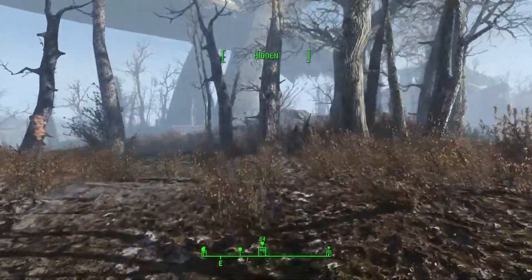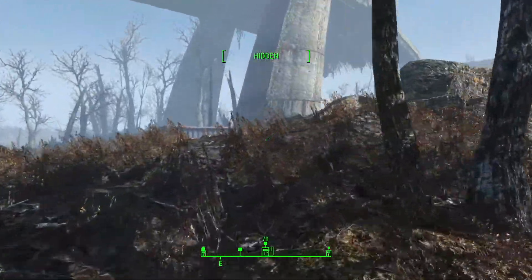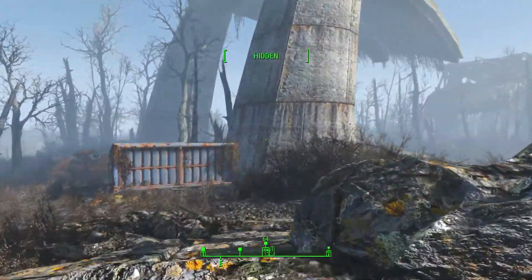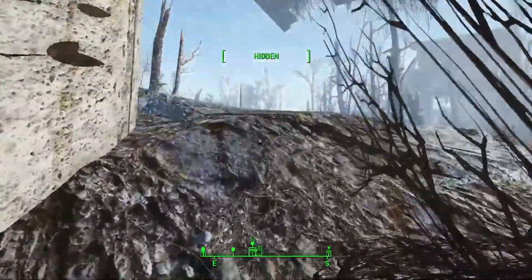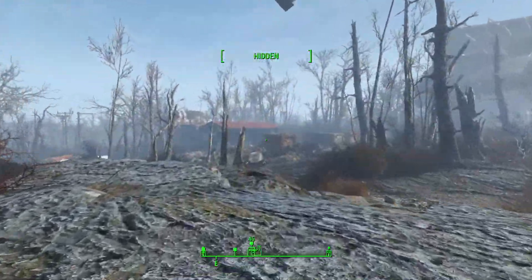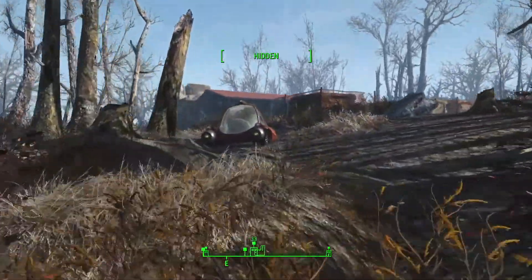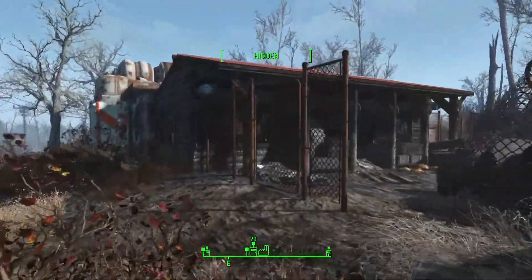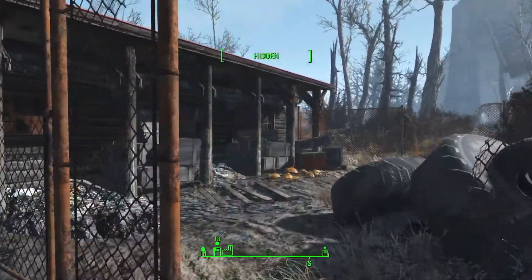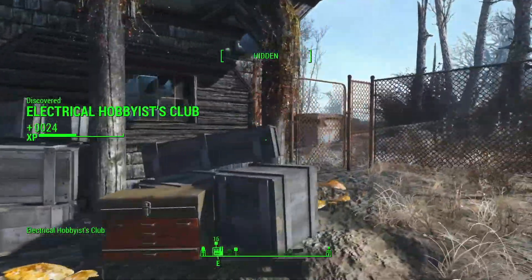We're getting close to our destination — it's just up here below the overpass. You've got to be careful in this area because there's gunners, bears, and a whole bunch of stuff that could attack us. We're coming in stealth. This here is our destination; we just need to find a way in. The door's over there — Electrical Hobbyist Club. There we go.